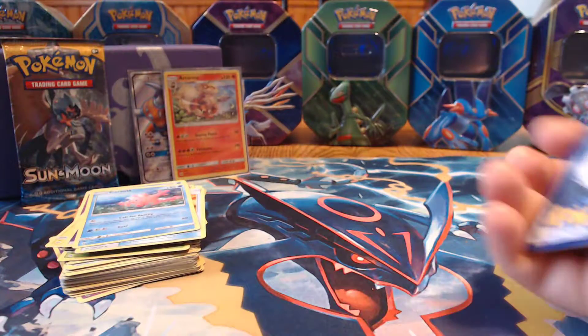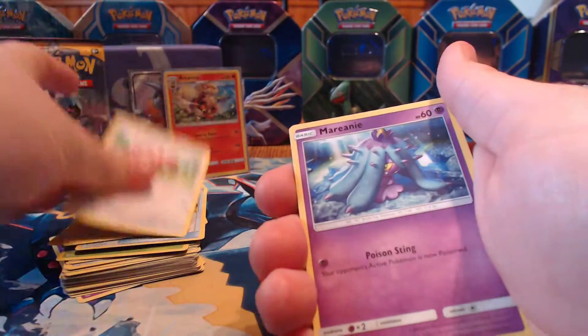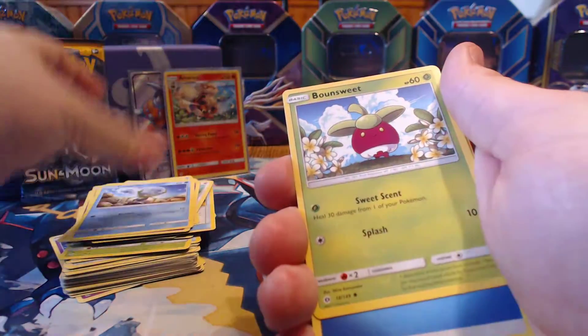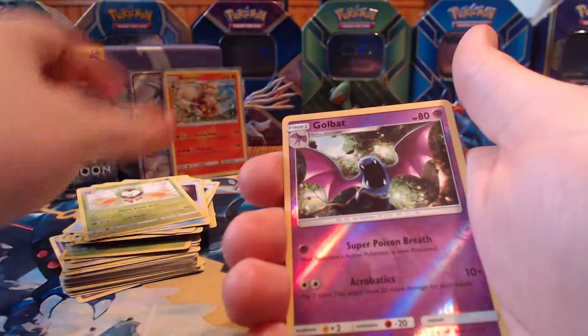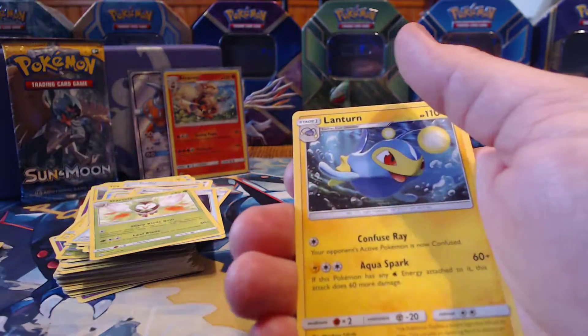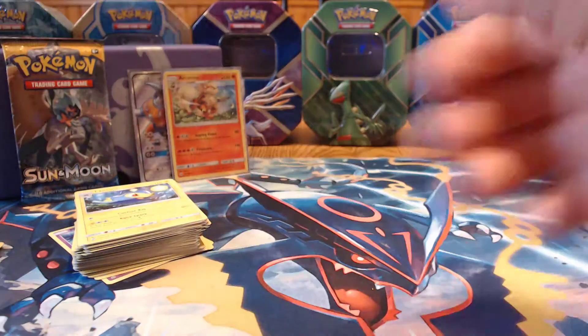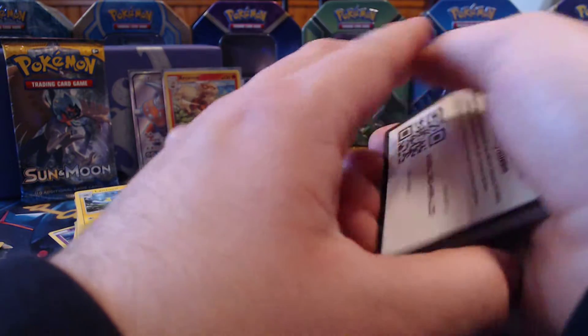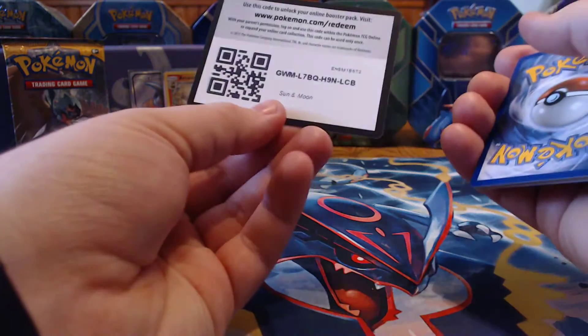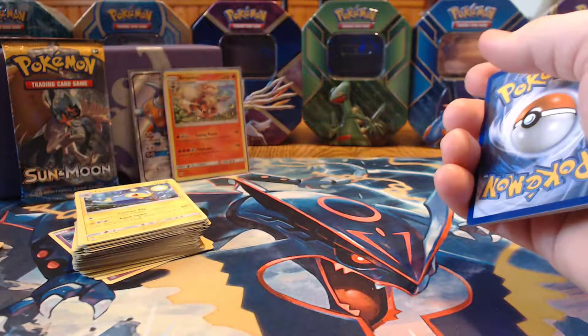Keeping this code for myself. Togedemaru, Stufful, Mareanie, Dewpider, Bounsweet, Water Energy, Rotom Dex, Nest Ball, Dark Tricks reverse, Golbat, and Lanturn. Incineroar as the rare. I'll give this code away, and I'll give away the pack pick code too.